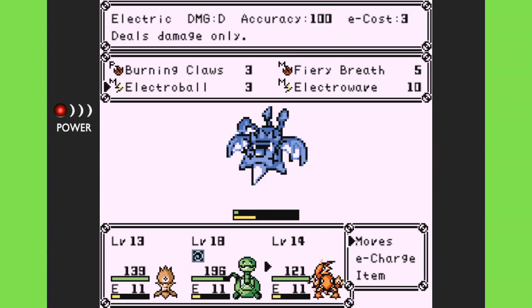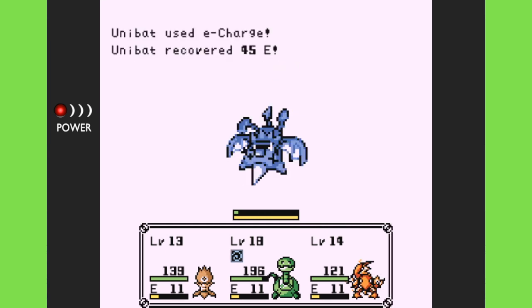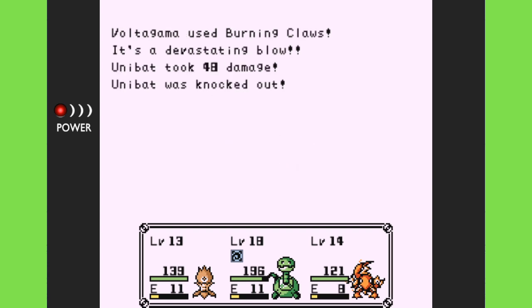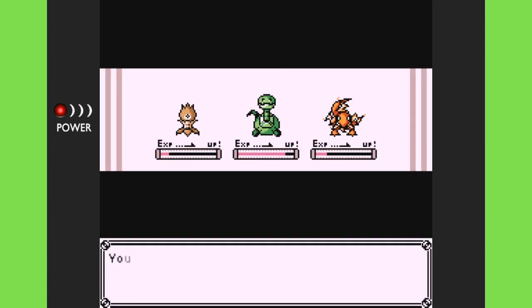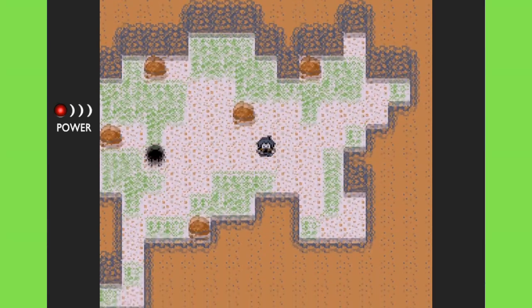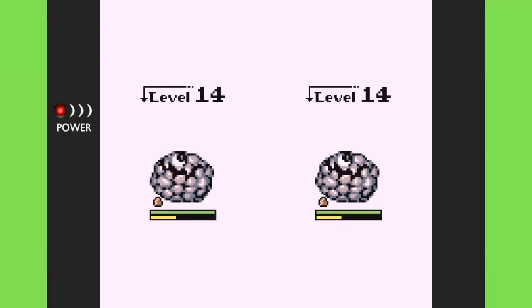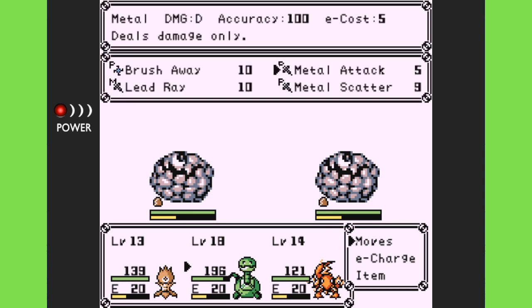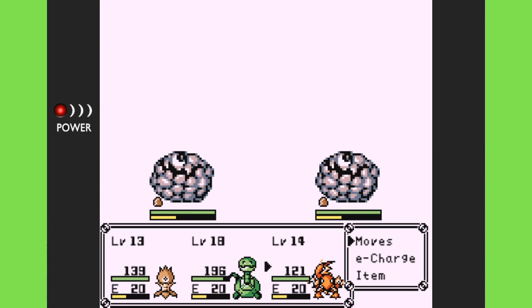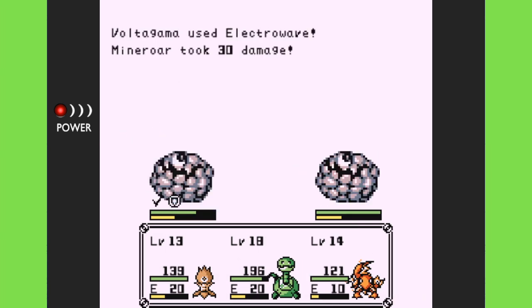I think he was strong against electric if I remember correctly, but he's going down regardless with that little bit of health. An E Charge should finish it. I got two Mind discs — let's see what this next guy is. Let's just do a straight all-out attack since we have a chance of paralysis, a chance of knockdown, and a chance of toxic all right off the bat.